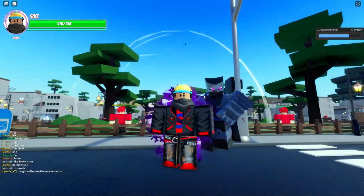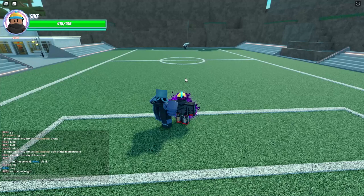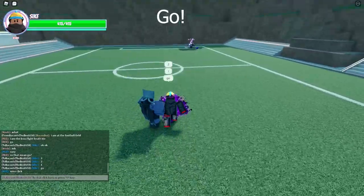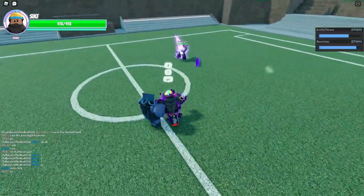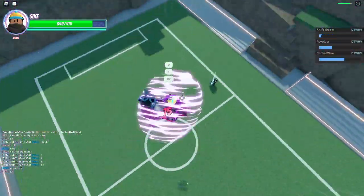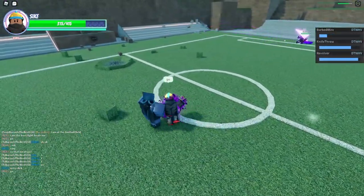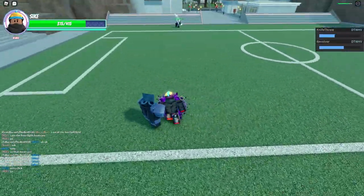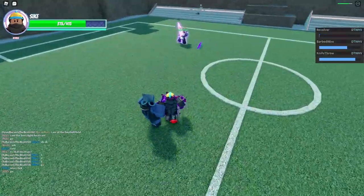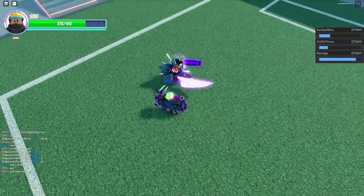And those are all the moves. Now for a 1v1 — I have found an opponent. 3, 2, 1, go. Let me just chuck these out real quick. How do you get me in that thing? Let me just chuck my barbed wire out. Let's get him in my barrage and do my combo.